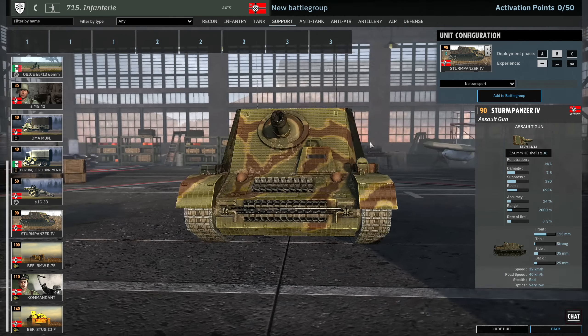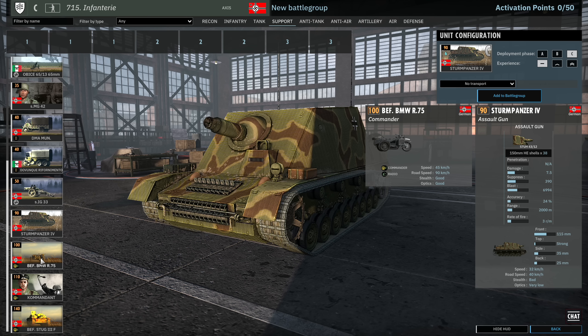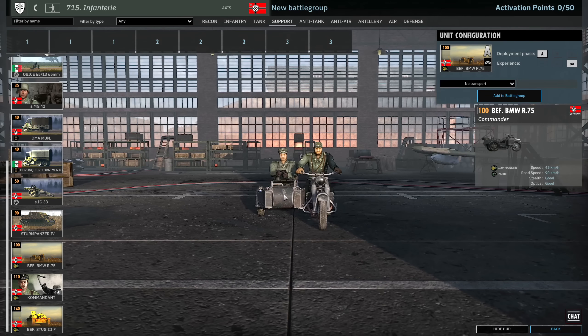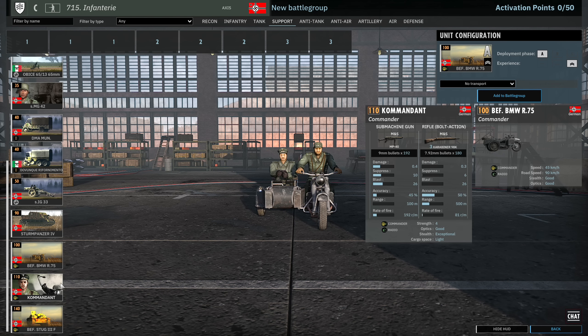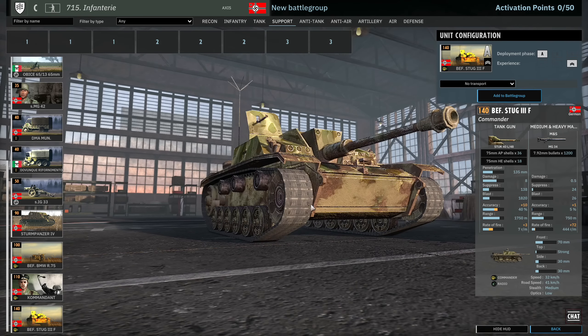You've also got the Sturmpanzer — another 150mm gun to work with. Only 1 available in A, 3 in B and 6 in C. If there were 2 available in A these would always be worth taking in A, but unfortunately B is usually the option you want. Then we have commanders: motorcycle commander, commander on foot and the Stug 3 commander.